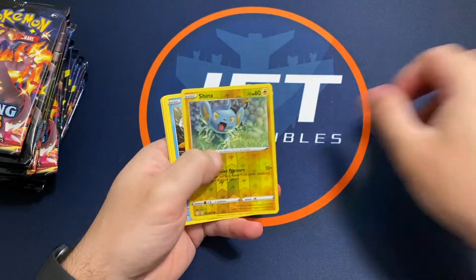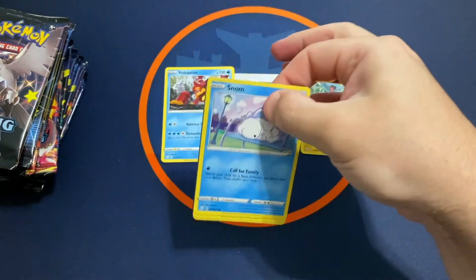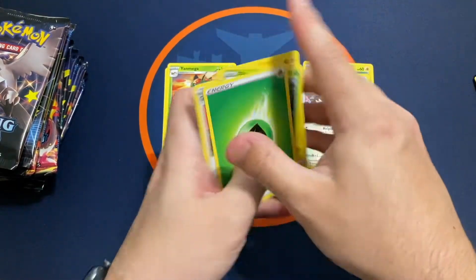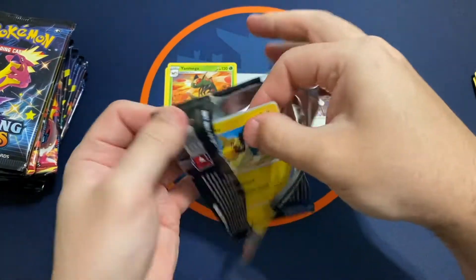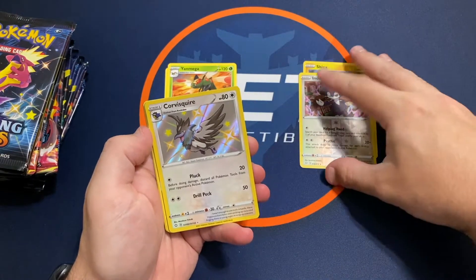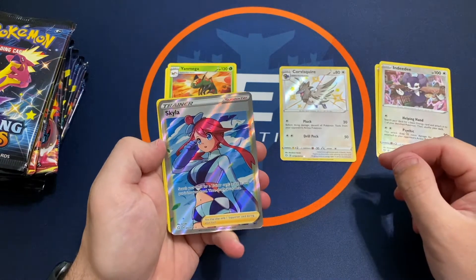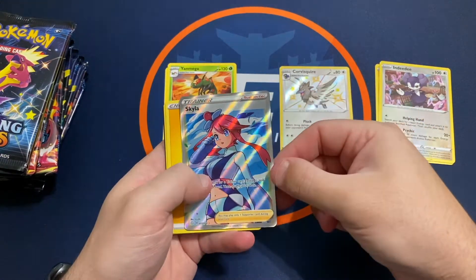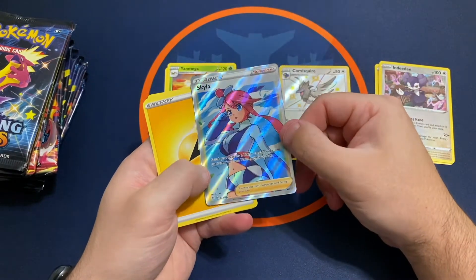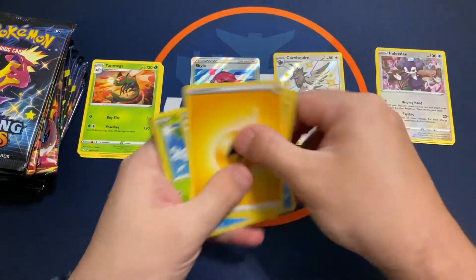Let's start off here with a Shinx Reverse and a Fulcanion. Looks like we've got a Corvus Squire — baby shiny, very nice. Looks like we've got maybe a trainer behind it, and it's a Skyla — very nice, Skyla Full Art. That one just seems to be in really nice shape too. Skyla Full Art trainer, very cool. That's my third Skyla I've pulled so far.